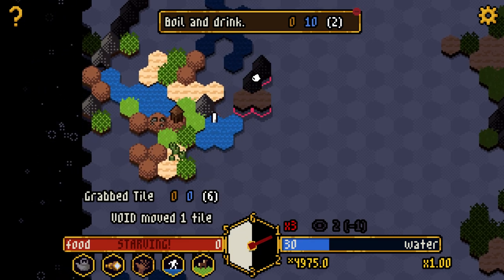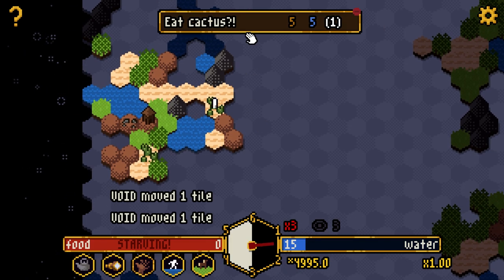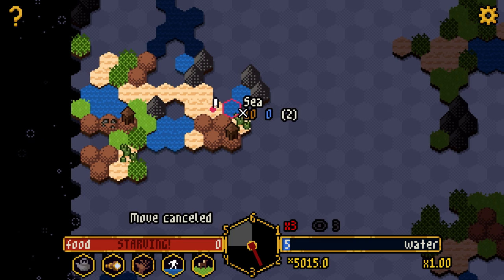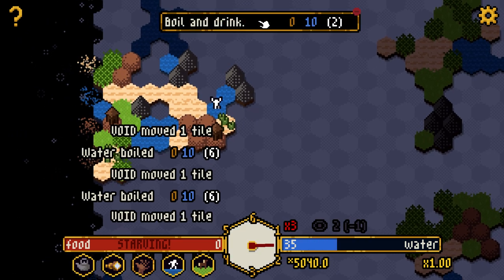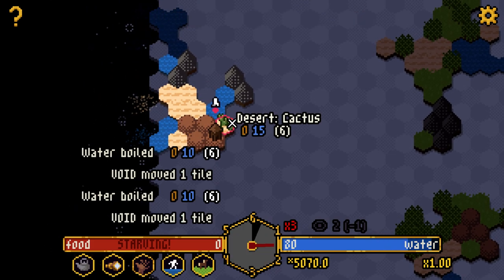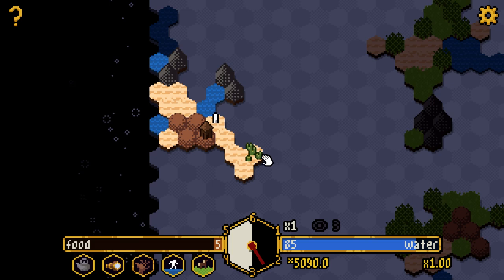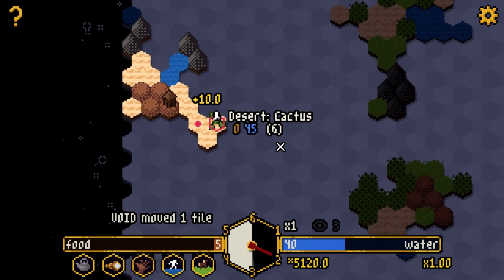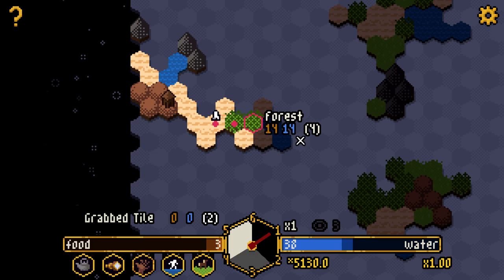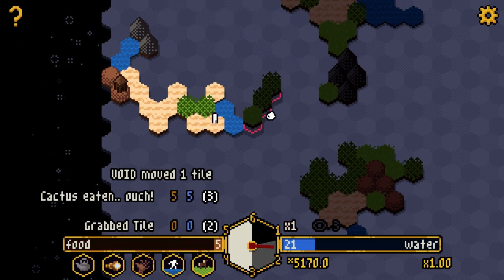I've got enough water but I need a path out of here — desert might not be it. There's some food over there I can grab to buy a little time, and some water. I'll work toward it carefully. Here comes the oncoming void — the slow unavoidable inevitability of defeat. Let's get some food from the cactus to stay alive. A little bit of the green stuff, not quite what I'm looking for.